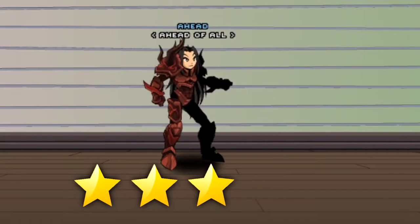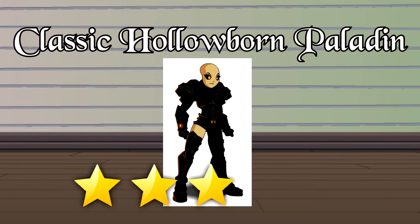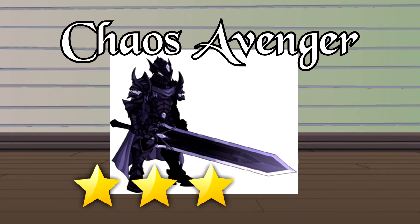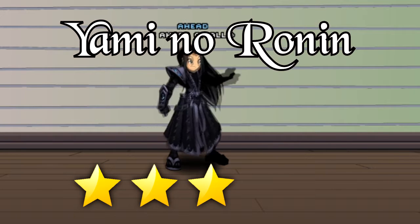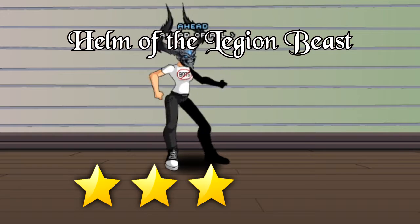Now on to 3 star. Sepulchre's Doom Knight armor, which also gives you a badge. Classic Hollowbone Paladin armor, also gives you a badge. Chaos Avenger and the badge. The Yamino Running class. Original Dragath armor and the badge. Helm of the Legion Beast and the badge.